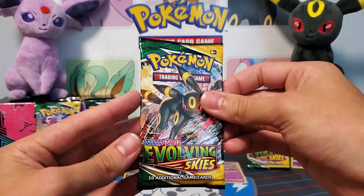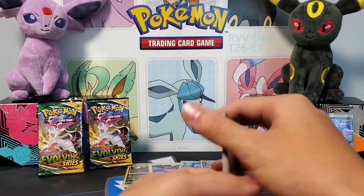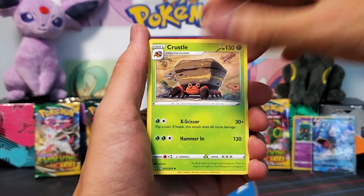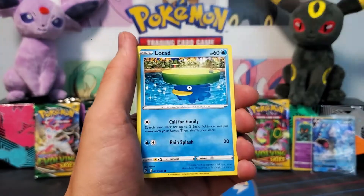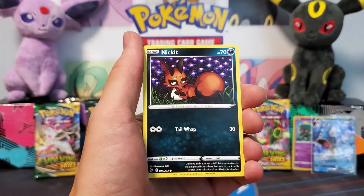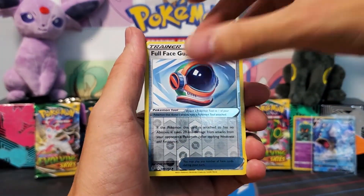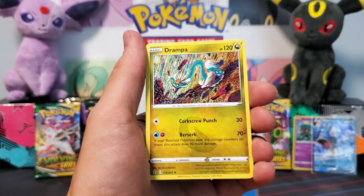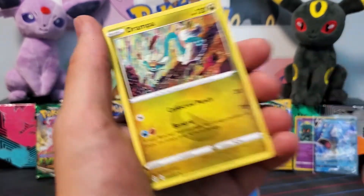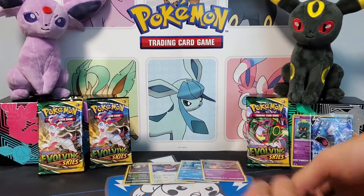Alright guys, third pack — let's go. Lightning Energy, Ursaring, Crustle, Rescue Carrier, Lotad, Teddiursa again, Cryogonal, Nickit, Dwebble, Full Face Guard, and a Drampa. It's a cool artwork — really colorful. On to the next one.